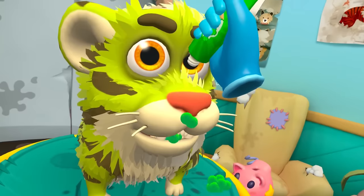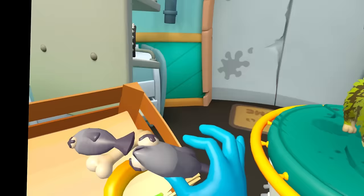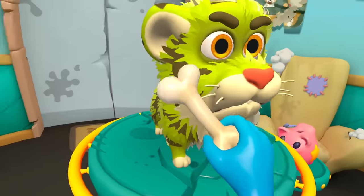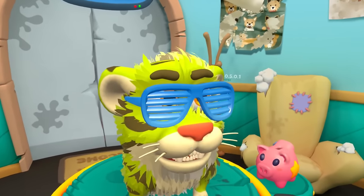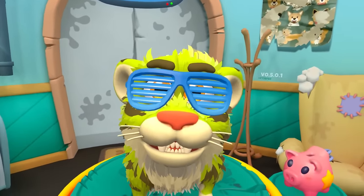Yeah, put some of this in your mouth. You hungry little thing? There you go — munch on a fish. Have a couple more, have some more fish. Want a banana? He does not want a banana. Bone? Doesn't like bones. Just fish. All right, we'll get him some cool sunglasses. There we go. The weird green whatever it is looks awesome.